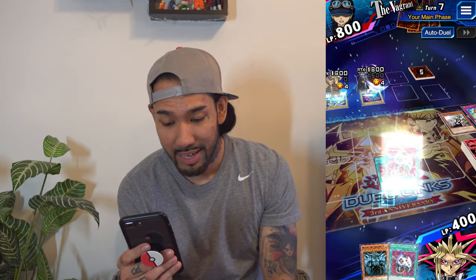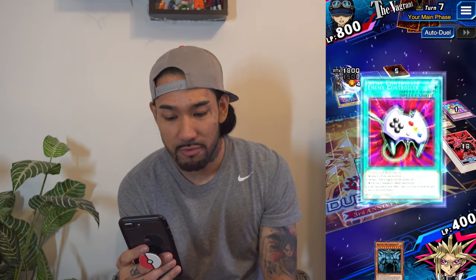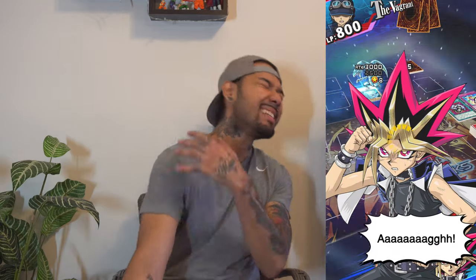I'll use Enemy Controller — the only thing I can do is switch his attack position monsters to defense. Go with Dark Blade. I guess I'm ending my turn. My goodness, we're gonna take this L. He's gonna finish me off with style, with the Blue Eyes. So close — I didn't do any damage to his life points this time but I had a plan in the works.